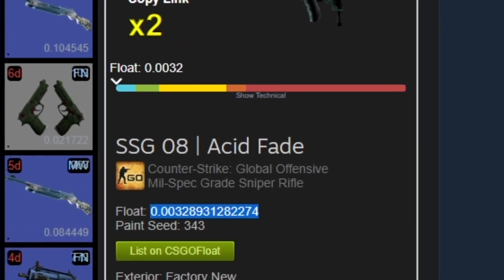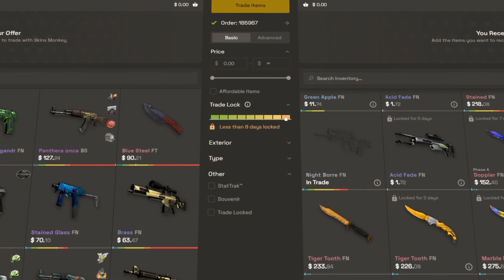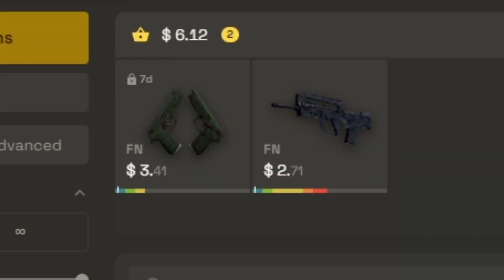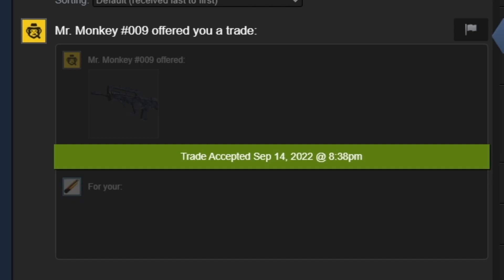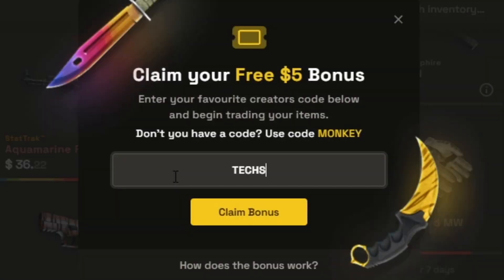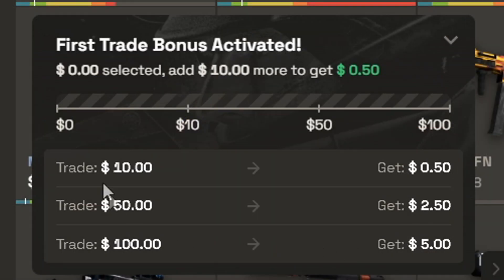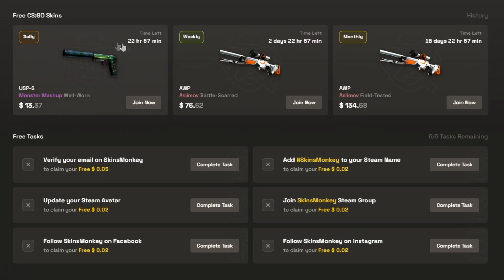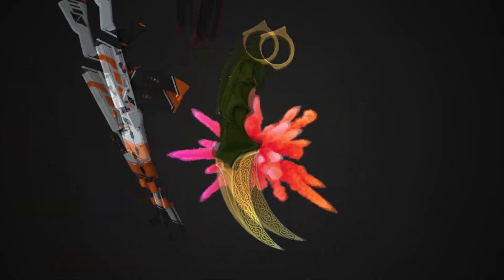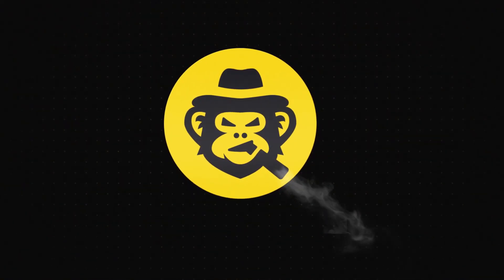Are you looking for low float skins for trade-ups? Check out today's sponsor, SkinsMonkey. It's a very convenient trading bot site that charges no overpay for floats. I found these two 0.01 consumer skins and used code TechSavvy for a 35% deposit bonus and got the tradable skins instantly. If you're new to the site, you get a $5 bonus to trade with — you do have to trade to activate it, but it's a little bit of extra. And don't worry if you don't have any skins; the site's always running at least three giveaways, so there's definitely something for you. Check out SkinsMonkey through my link in the description and the pinned comment.